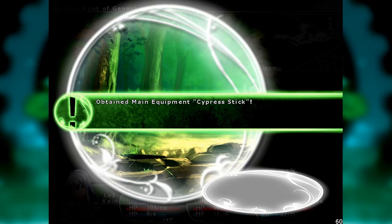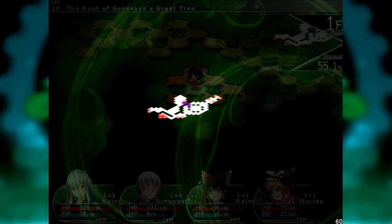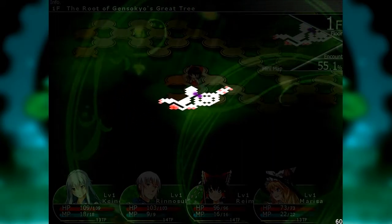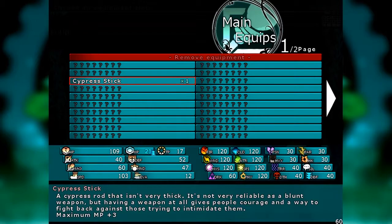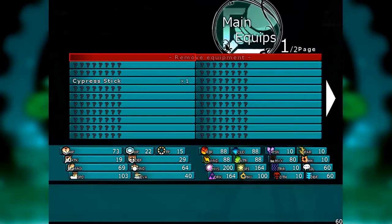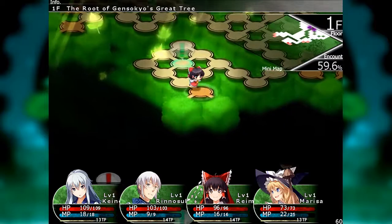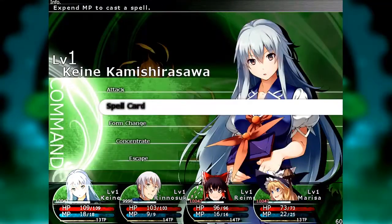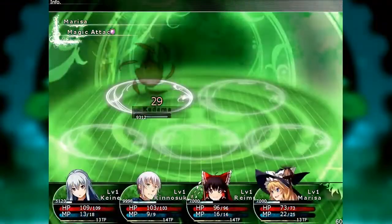We obtained a main equipment — a Cypress Stick. A lot of items in Labyrinth of Toho 1 and 2 are references to obscure RPGs and other shooter games. I'll throw that on Marisa for now. Let's go ahead and throw out Ancient History / Old History. Didn't finish the job, but we should be able to finish it off with a couple of standard attacks — and we got Mad Milk! Mad Milk is an equipment that gives HP plus 24%. That's a pretty good drop for Floor 1.